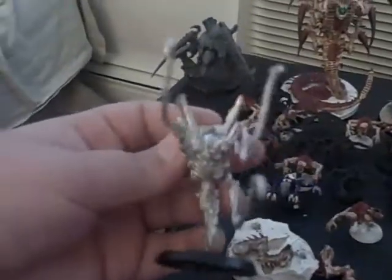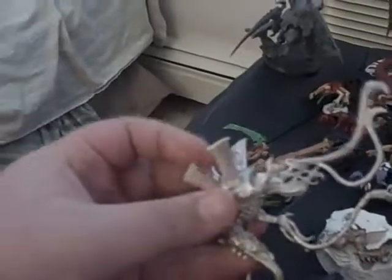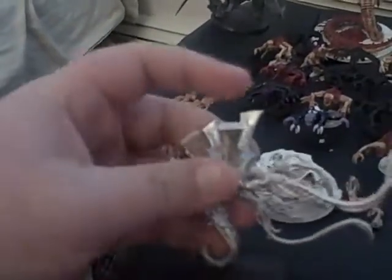Next, I have a Venom Thrope with just three of the tentacles. I usually use it as my Doom of Malan'tai — I didn't have the green stuff to add more tentacles coming out. So if you guys want a Doom of Malan'tai, this is like the perfect model to do it with. Just green stuff some tentacles coming out and that'll work really nice for Doom of Malan'tai.